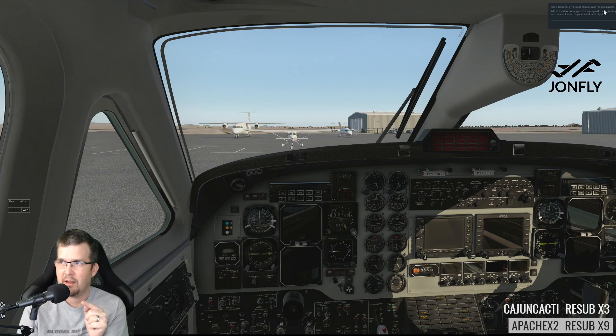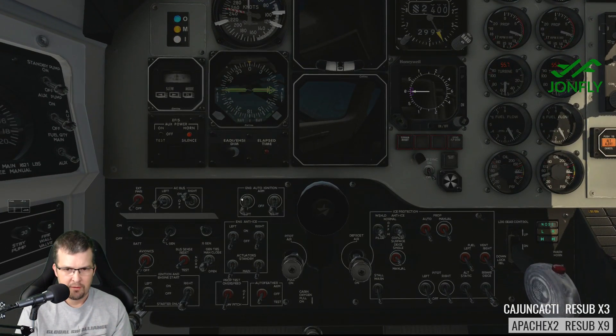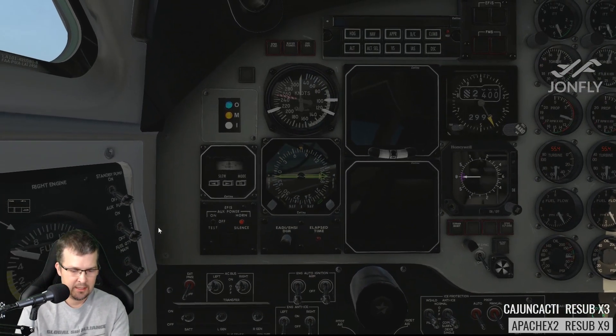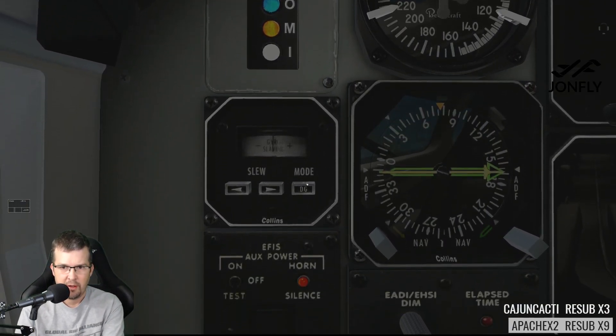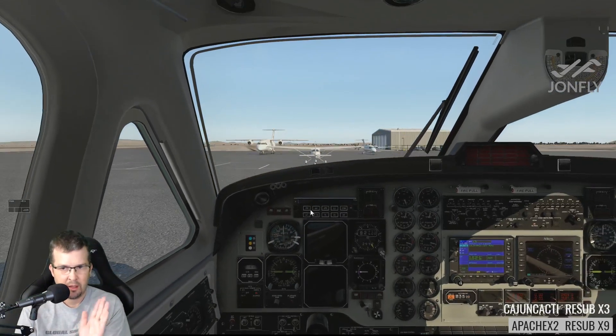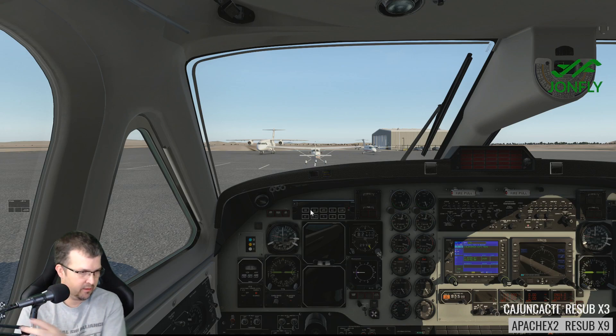There's someone taking off — I don't know if that's a drone or if that's someone real. So what I'm going to do is fix that problem. Up here it says: the directional gyro is not aligned with magnetic north — adjust the directional gyro to get an accurate indication of your direction of flight. I'm going to turn off the ignition, turn on the left gen, left AC bus, turn on avionics, and then come up here — you see this little gyro slaving button? I'm going to hit this DG button right now.